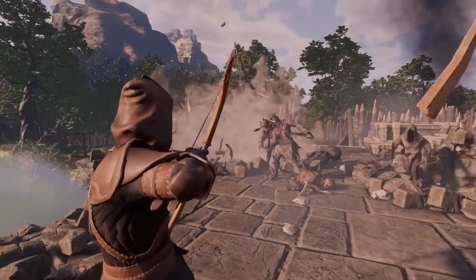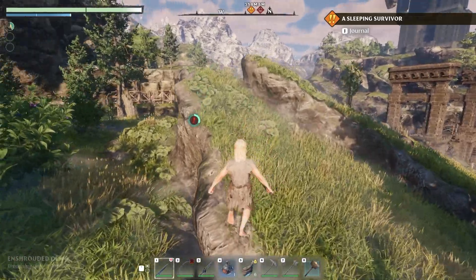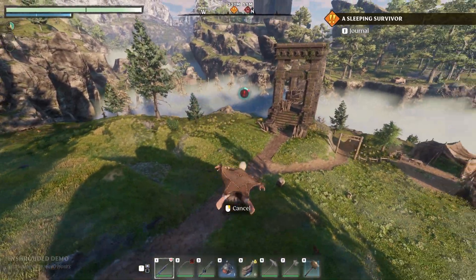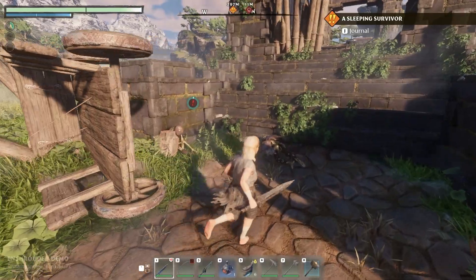The insane part about this game is the traversal system. This game has a grappling hook — being able to traverse up and down cliffs, mountains, ridges, buildings, ruined broken-down bridges. You can climb them with a grappling hook. Once you're on top, you can pull out a glider and completely glide around the map to make traversal and getting to different zones a lot faster.